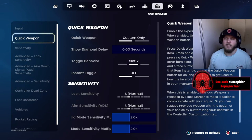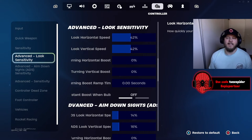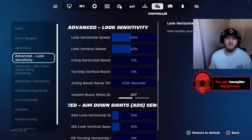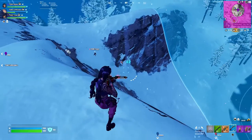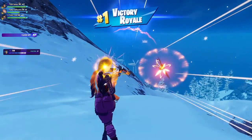The quick weapon action I do not have enabled. My build mode sensitivity is 2.0 and my edit sensitivity is 2.0, but I use the advanced options so I don't use the look sensitivity or aim sensitivity above. For my advanced look sensitivity, the horizontal speed is 42% and the vertical speed is 42% as well. I recommend anywhere from 40 to 46%, especially with how chaotic this season is and how fast people are moving around the map with mobility.